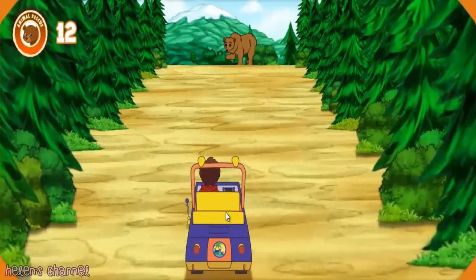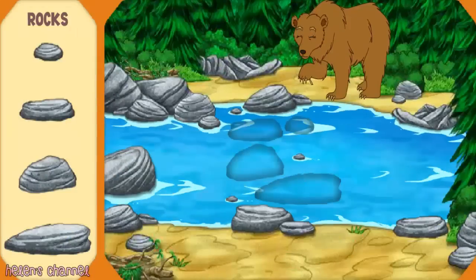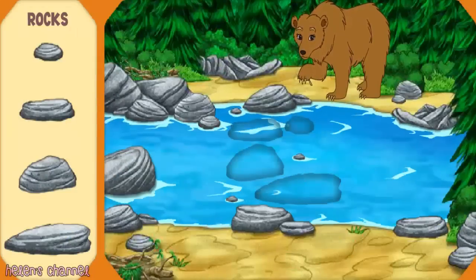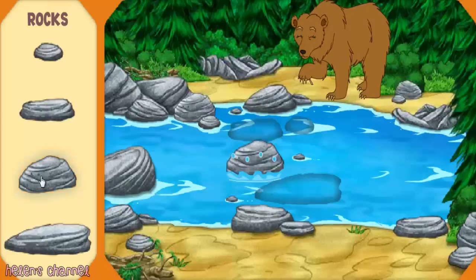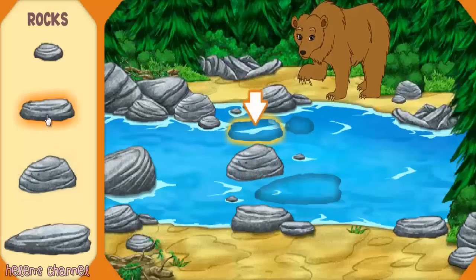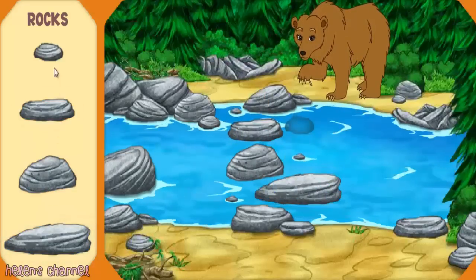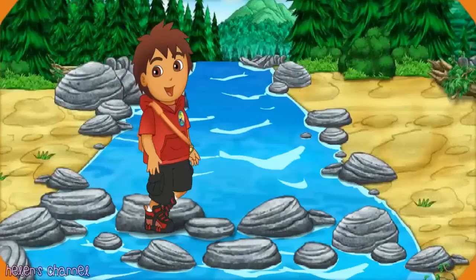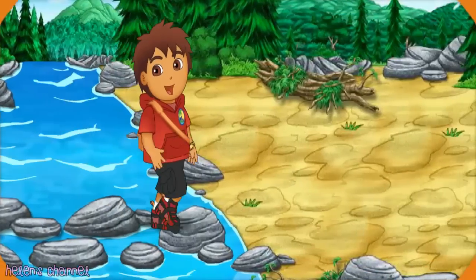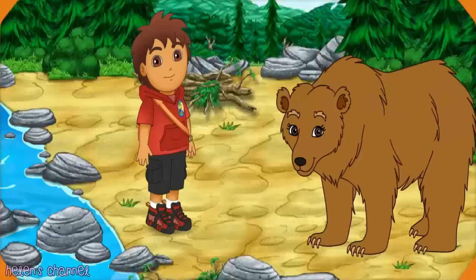Great job — I see Mommy Grizzly ahead! There's Mommy Grizzly — she has a thorn stuck in her foot! That's why she's acting so fierce! Help me put together the stone path so we can cross the river and help Mommy Grizzly! Help me find the stone that is shaped like this one! Great job! Now help me find the stone shaped like this — almost done! Now help me pick the stone shaped like this! Help me find the stone shaped like this to complete the path! We made it across the river! Now we can pull the thorn out of Mommy Grizzly's foot! Great job!